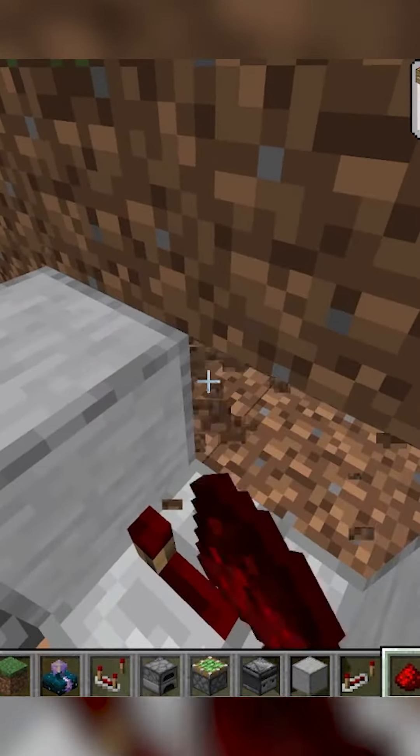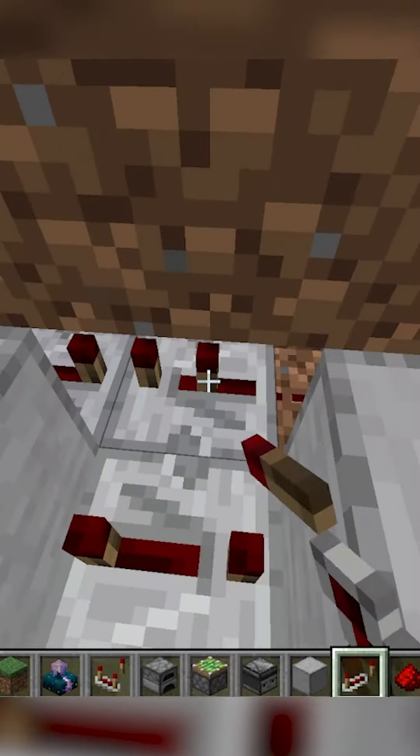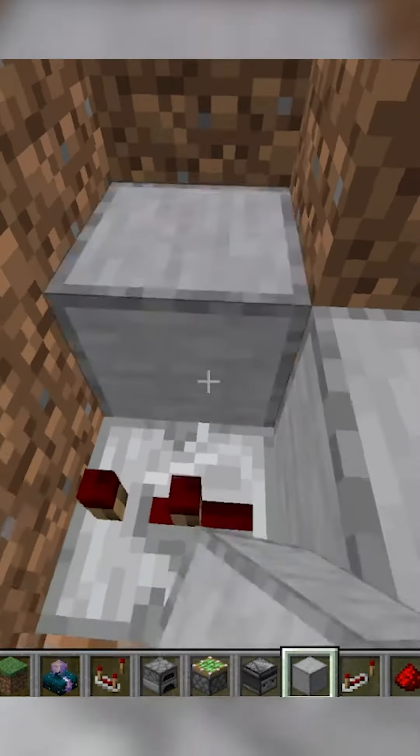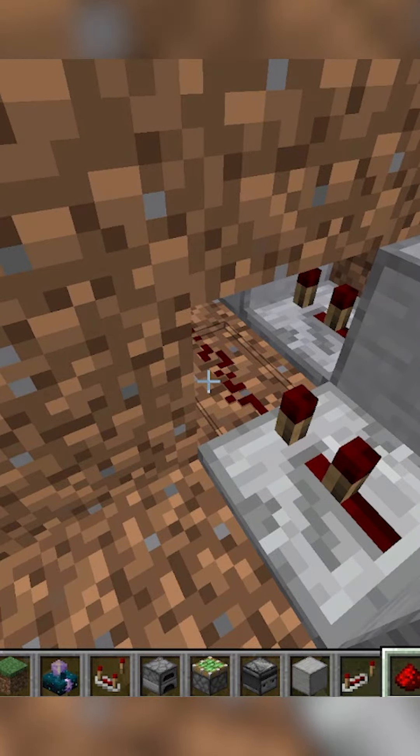Take out these 3 blocks and place redstone next to this one, then 2 four-tick repeaters leading into the back left. Next to both of these repeaters place an upward sticky piston with a block, and a 2-tick repeater leading out of it into a block with 2 redstone, so that everything's connected.